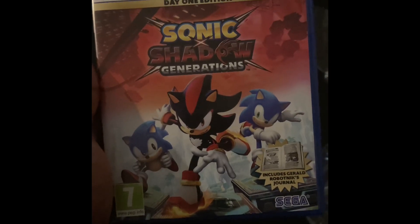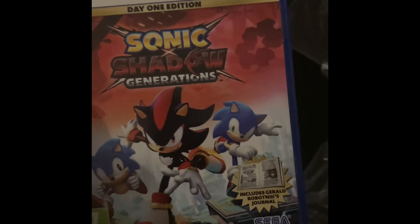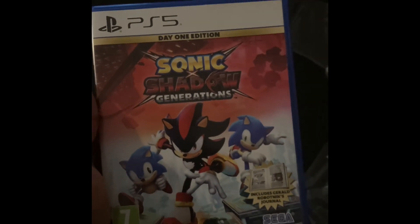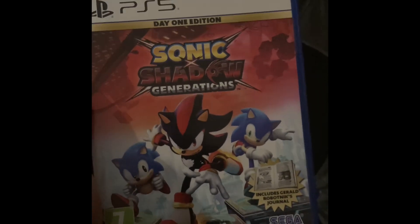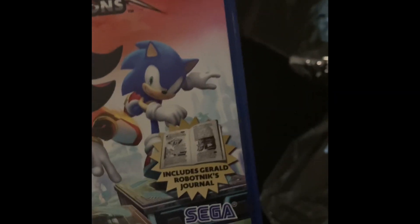As you can see here, we've got Shadow in the middle, Classic Sonic on the left, and Modern Sonic on the right — Classic and Modern Sonic with the same pose as the original Generations. And we've got the Day 1 edition, so it includes Gerald Robotnik's journal, which is very nice.